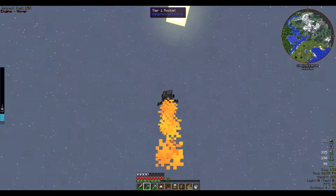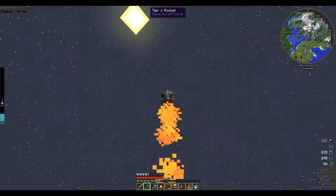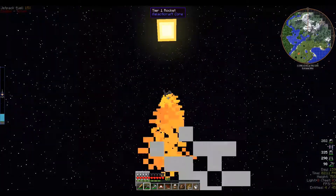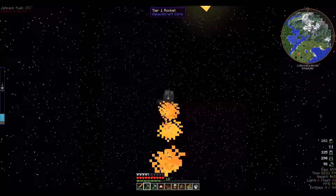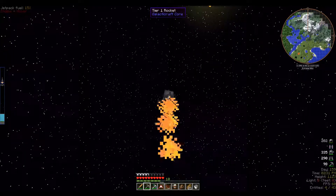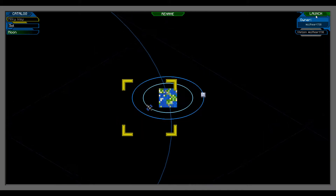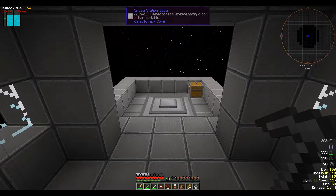So once we can get the space station actually set up with some basic stuff, it's not exactly going to become our main base — it's going to become more of an outpost, because I think it actually takes less fuel to launch from there than it does to launch from everywhere else. And we're here, and we have oxygen. One of the first things we've got to do — oh, I didn't bring an axe.